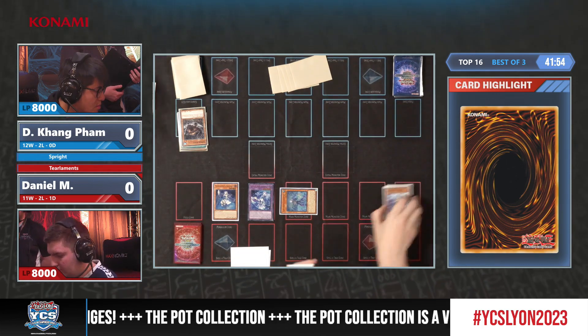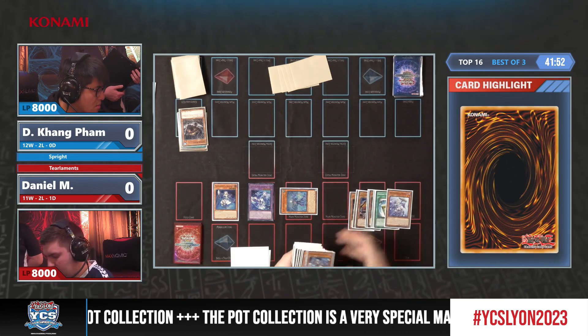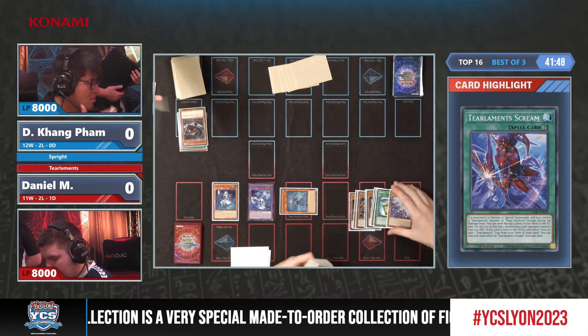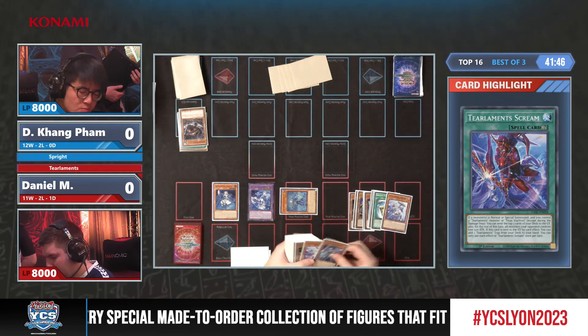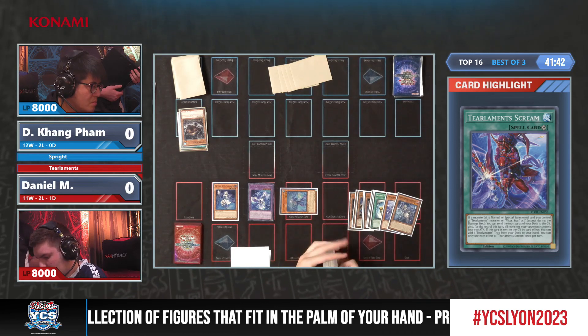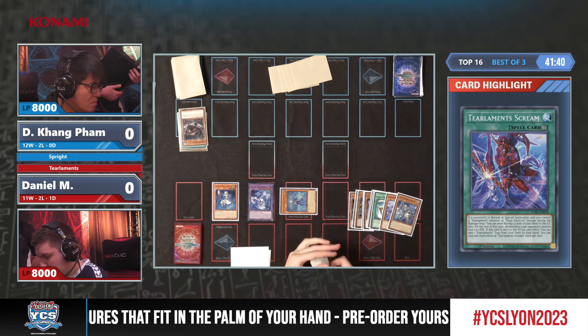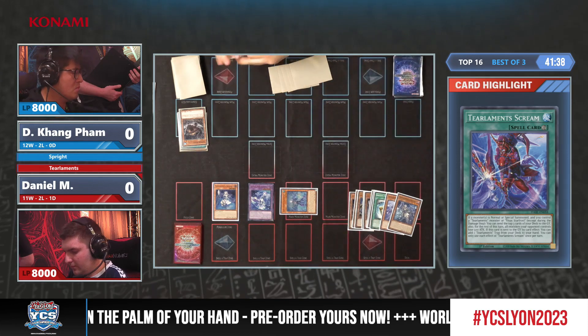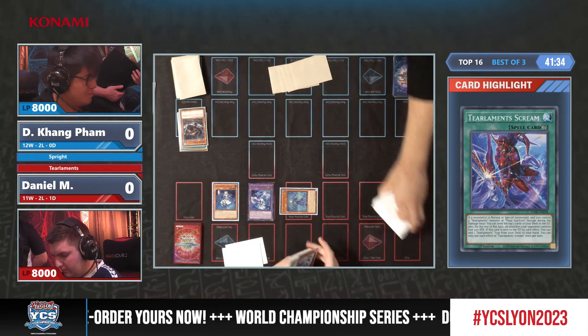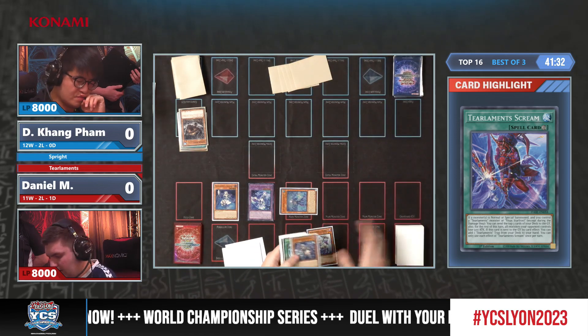He goes for the Merly and the Rhino Heart as well — I think this is a very very good start from Daniel. It looks like Dinkang doesn't have any sort of interruption, because he plays the Shifter and Impermanence, but that's it. As mentioned, there are a lot of other tech cards in Dinkang's deck and you should never count him out.